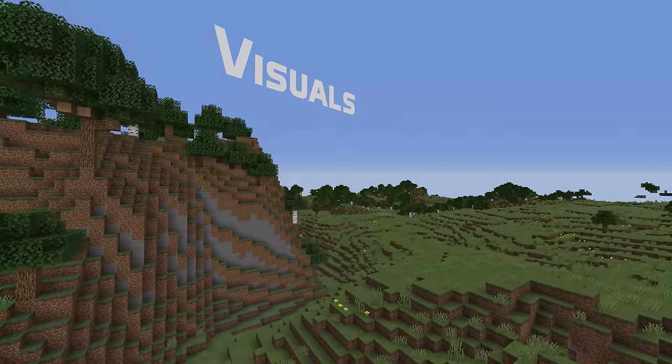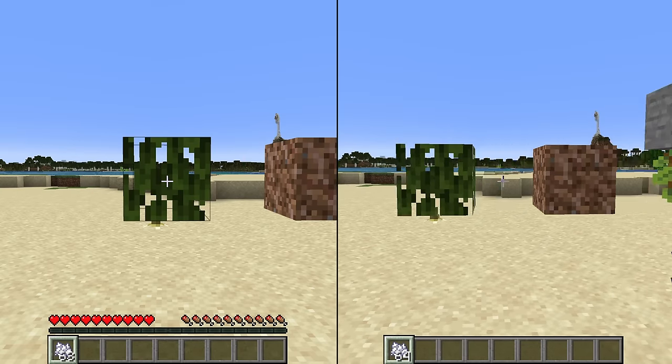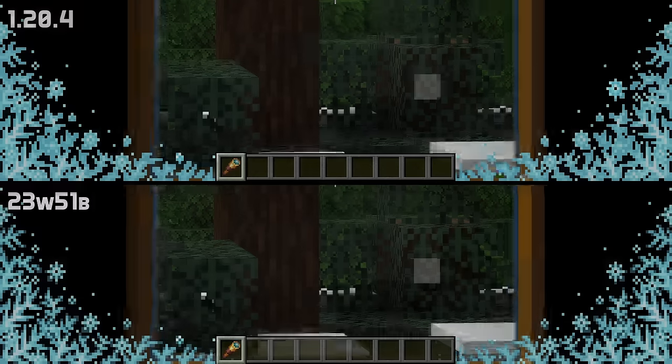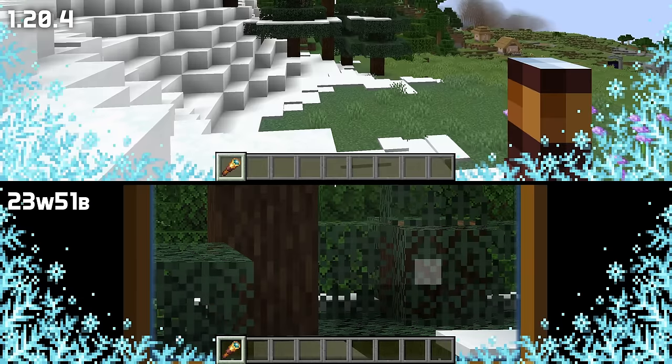In visual news, bone meal now shows particles in the right place when used on mangrove leaves, rooted dirt and glow berries. When using a spyglass, the nether portal overlay and freezing overlays now show transparency properly.